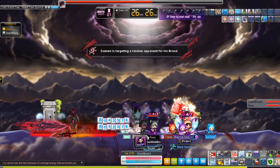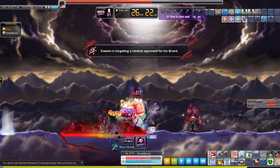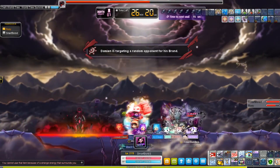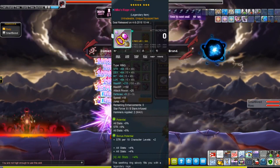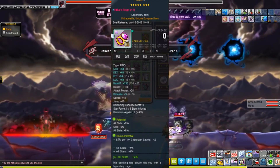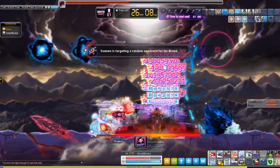In MS1, the best gear came from fighting bosses that usually entailed party expeditions such as Zuckum, Horntail, Pink Bean, Empress, and then the more recent Chaos Red Abyss, Lotus, Lucid, etc. Although obviously Nexon wanted us to gacha our way up to the top tier with some of the RNG-based gems like Hila's Rage, Magnus' Rage, stuff like that, but for the most part it was pretty much boss drops.